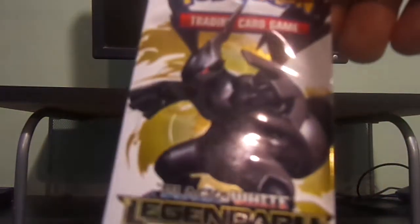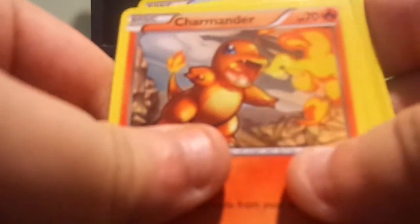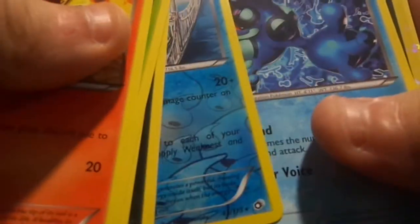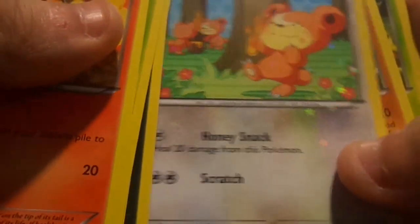Last one is the Zekrom cover for Legendaries — the last pack in general. Hopefully I get better cards last. So I've got Charmander, Swadloon, Piplup, Zorua, Reverse Holo Klinklang which I have already but I can sell that, Seismitoad, Reverse Holo Purrloin or Holo Purrloin, Teddiursa, Stunfisk, and Swadloon.